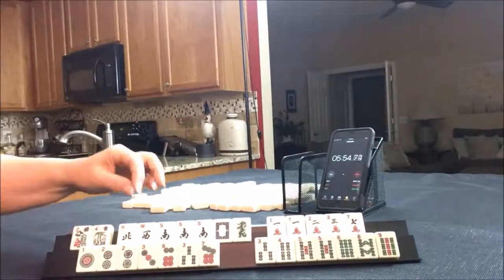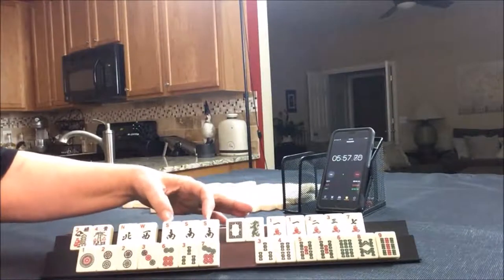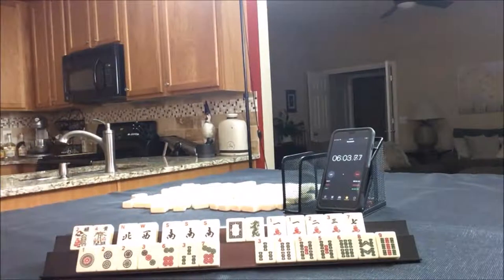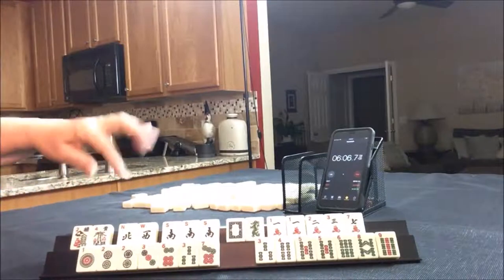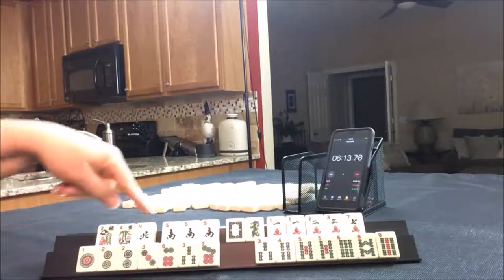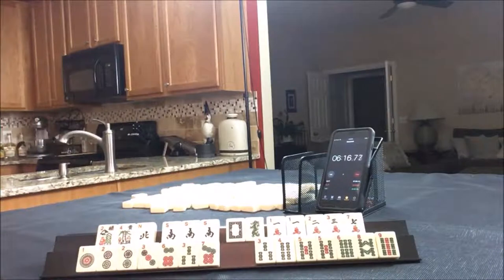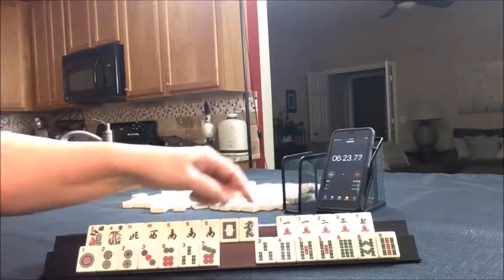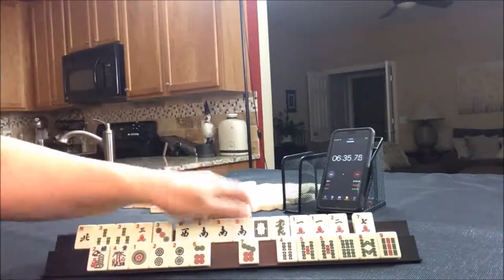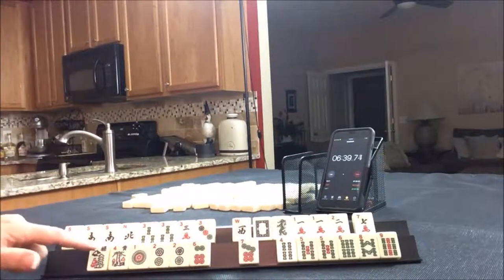We have flowers and north. North and south, north and south. Let's see — north and south with dragons. North and south goes with reds, but we have no red. North and south with odds. We have all the threes. We have a multiple — north and south with odds right there.